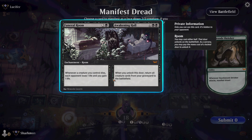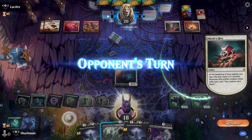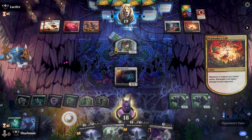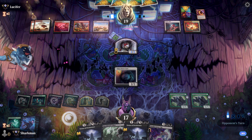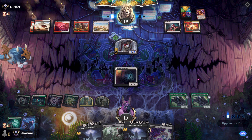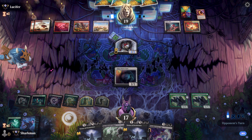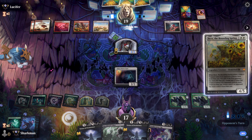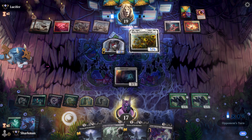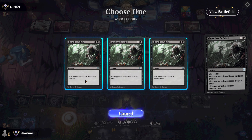All that's left is to decide which of these we want in the grave. Eenie meenie my nemo — I hope they stubbed their toe. They play out control's latest sweetheart, but we've got a fix for that. It's called Sheoldred's Edict. That's right — I hope you enjoy your treasure token. That was a good use of mana.